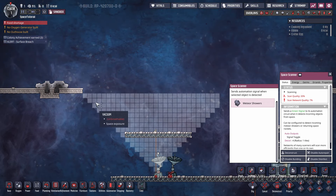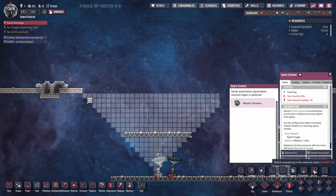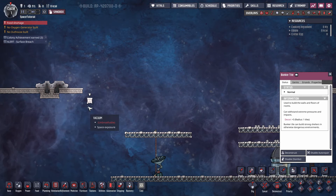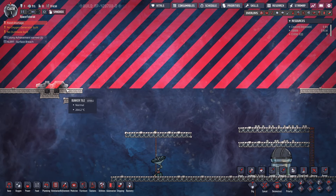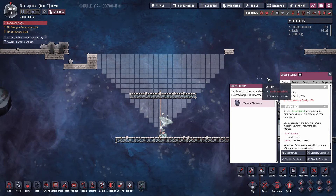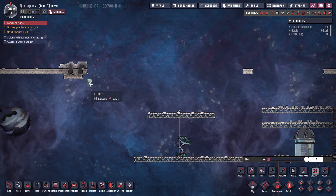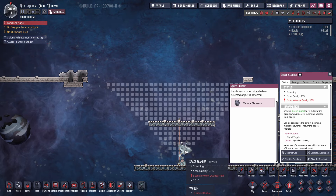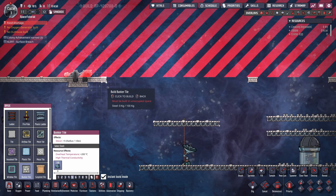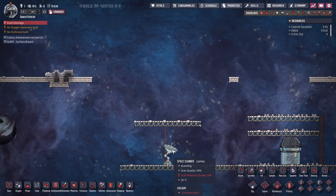One thing that can cause problems: if you place your scanners a little too close to the edge of the map and a meteor lands and deposits regolith that blocks off the scanner's view, you lose scanner quality. Try not to put your scanners too close to the edge, or make sure you can always keep free access to the sky. You don't need perfect scanner quality with every single scanner, but this is how you get the maximum out of each one.